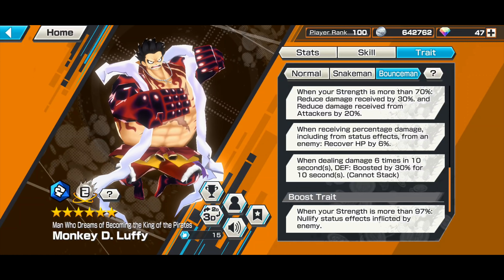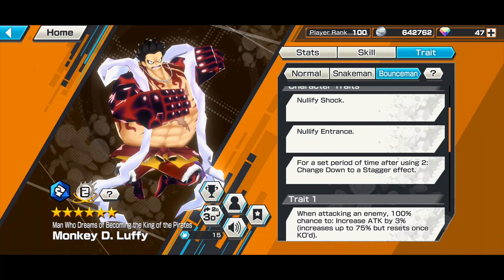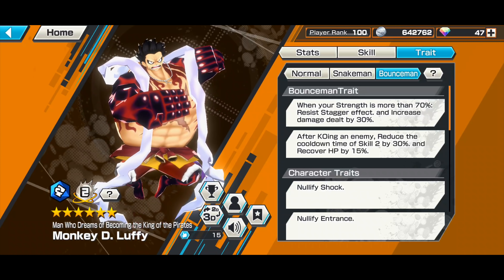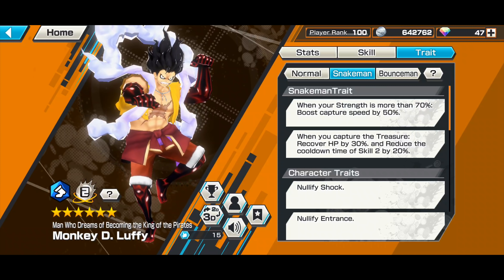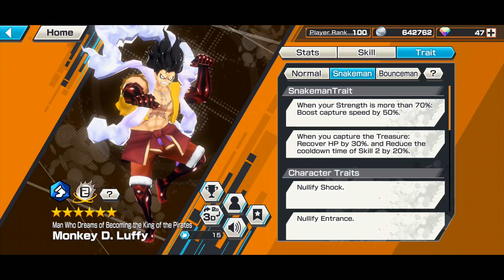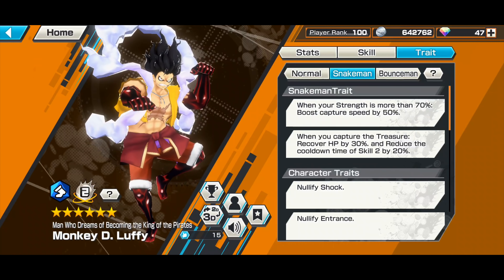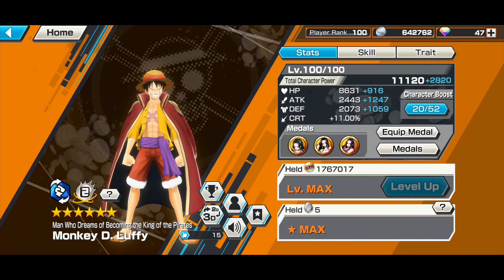When receiving percentage damage including from status effects, he recovers HP by six percent, so going against Kainu is not a problem. He can also withstand heat from Raid Luffy and Raid Kid. He's got skill cooldowns and HP recovery. In Bounce Man form, you need to kill opponents for HP recovery; in Snake Man form, you need to capture more flags because Snake Man is a runner-class character.